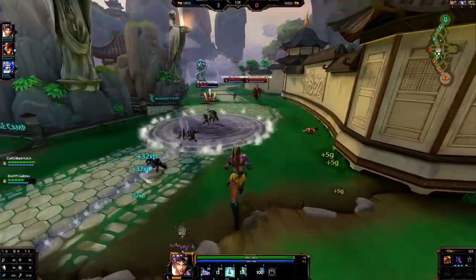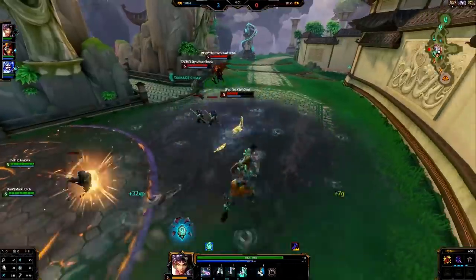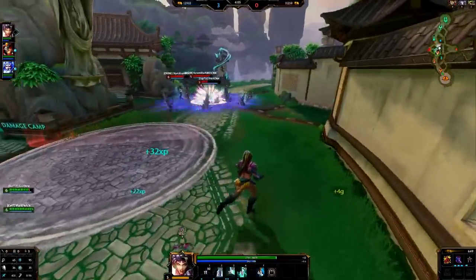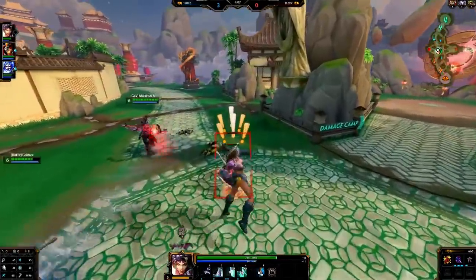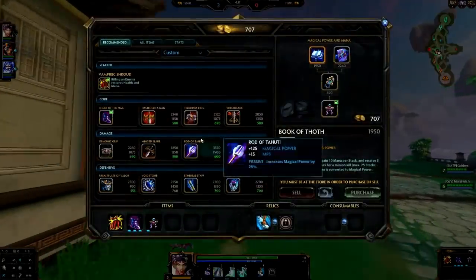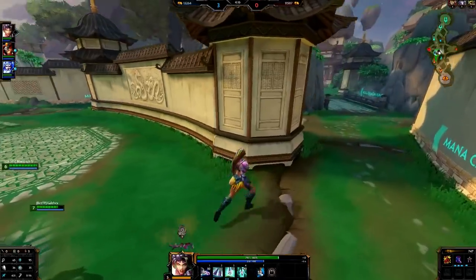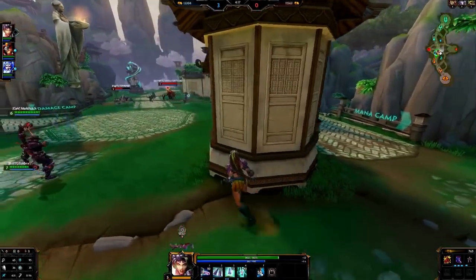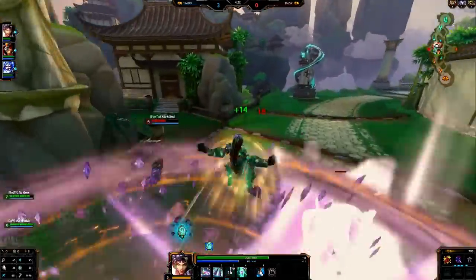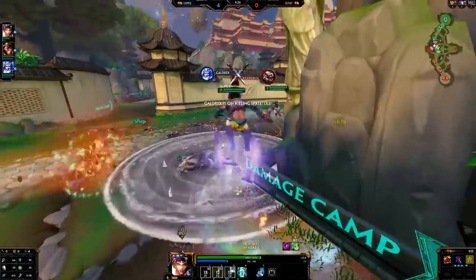I didn't land my two on that — not too bad. I got a nice root on the S4, so I used my ultimate just because I rooted him with my three. What I like to do is get one of my standing stones chilling, that way I can get that slow on my auto attacks. That would be the dream — good damage, boys!